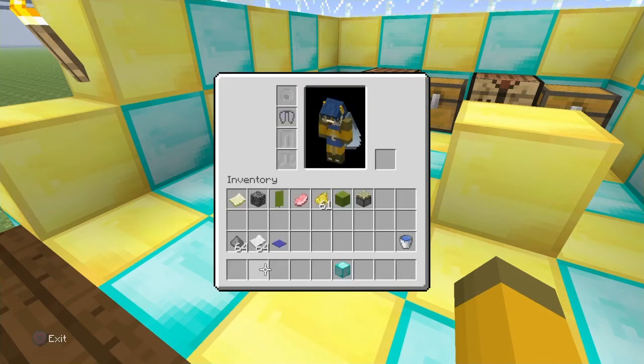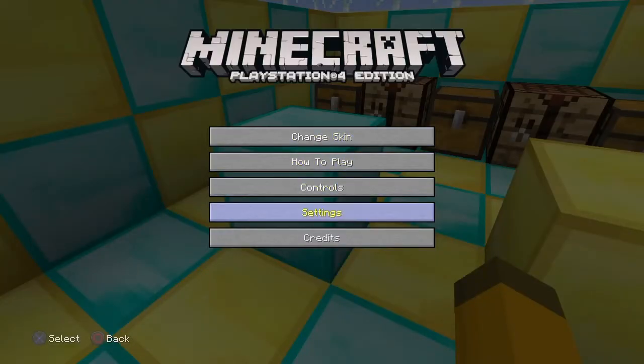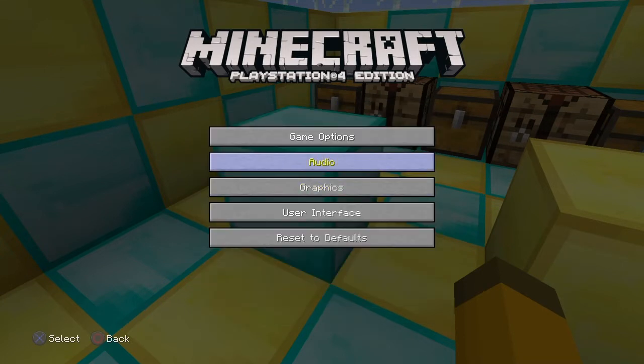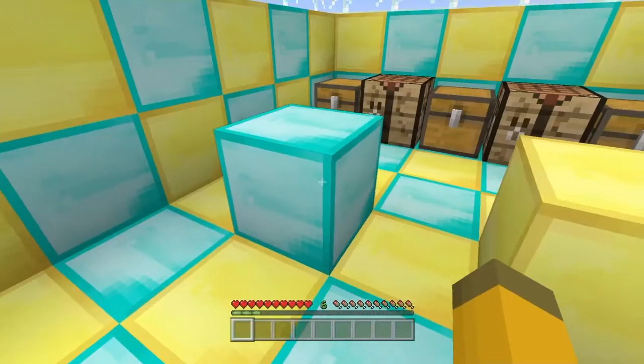Once you've got one diamond block, you want to place that diamond block in your inventory right there, and then you want to go up to the diamond block and make sure you have a pick block on. You can find it by going to Help and Options, then Controls, and scroll down until you find pick block, which is right here. I have pick block set to left on the d-pad.